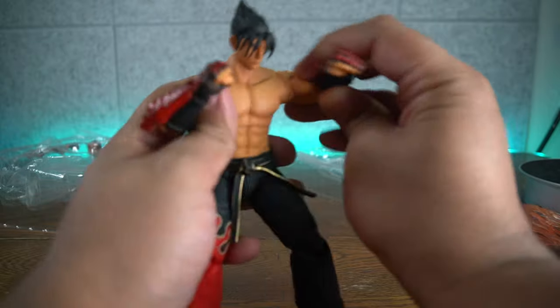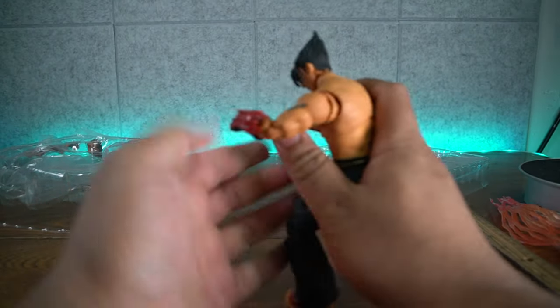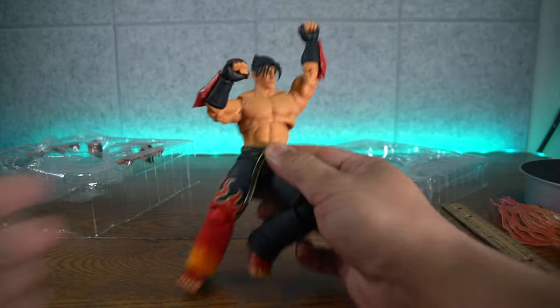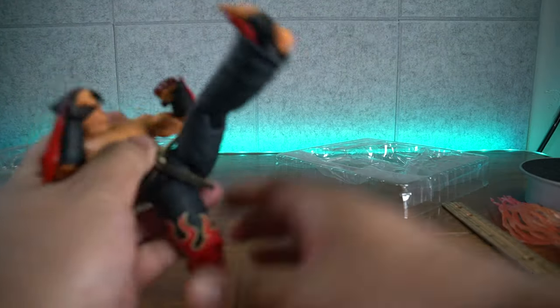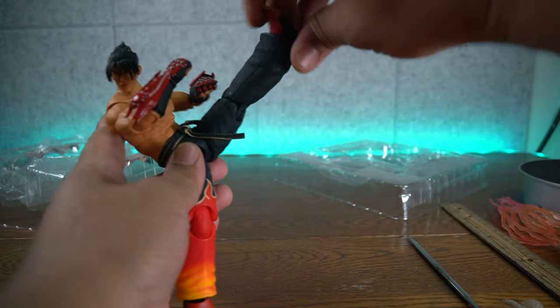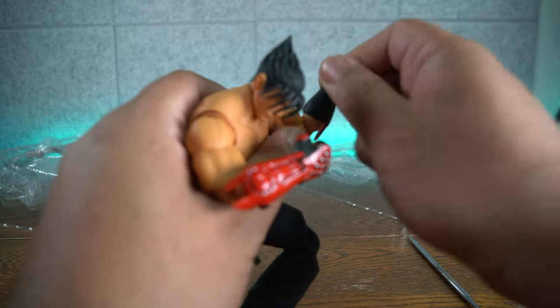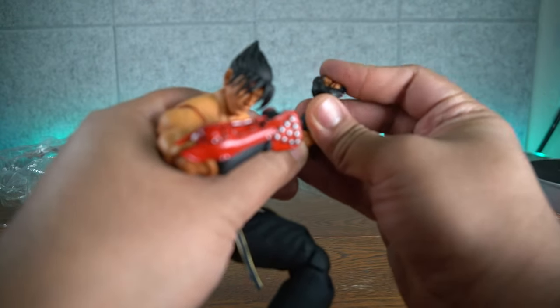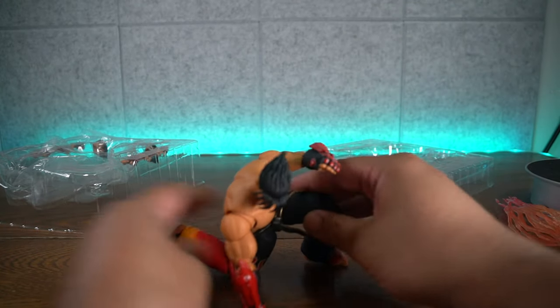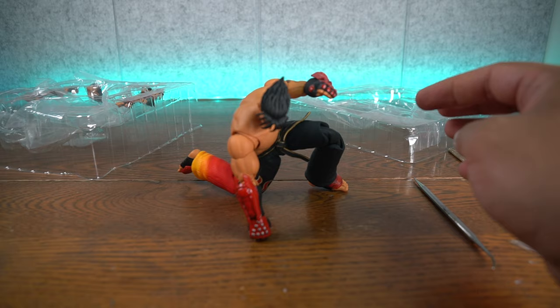We got to do all kinds of poses — we can do the midsection punch, right there. You got to do the Mishima uppercut — boom, right there, taking off lots of health. Let's see if you can do the sweep kick — there you go. And of course you got to do the side kick — pow, right there. And the axe kick — boom, so you can do the axe kick, the flying knee. He's looking really really good, no issues here with articulation, he's articulated really well. And just because, let's see if we can get a superhero landing pose — and there you have it, he can do a superhero landing pose.